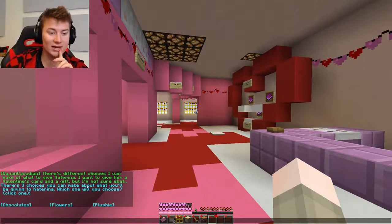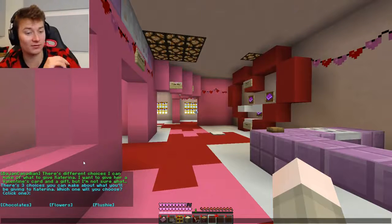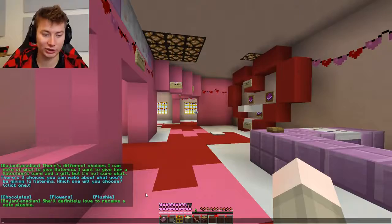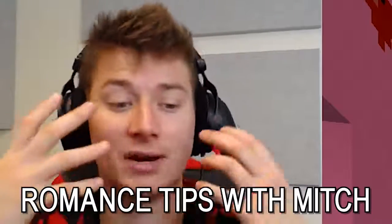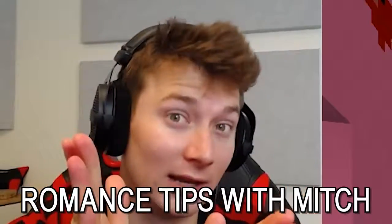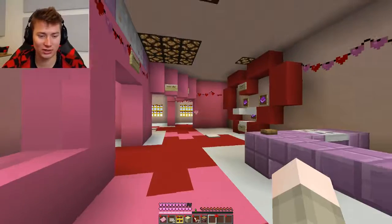There are three different choices I can make of what to give Katerina. I want to give her a Valentine's card and a gift, but I'm not sure what. There's three choices: what will you choose? Which one will you go with - chocolate, a plushie, or flowers? I'm going to go with a plushie. Because a flower says I'm in love with you - too romantic. But a plushie says I drew your name randomly, I'm your friend, but you're also going to love this and it's cute. And chocolates just says I don't know what to think of - eat this. So I think a plushie is kind of cool.